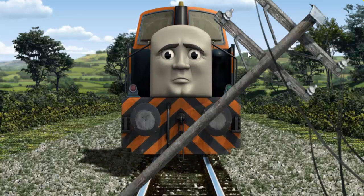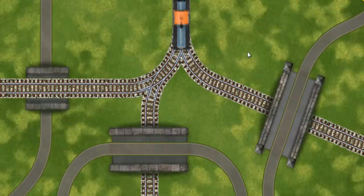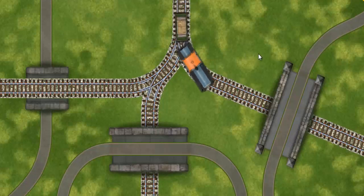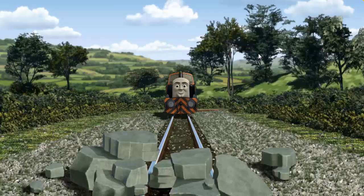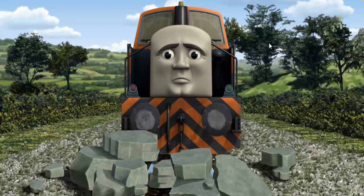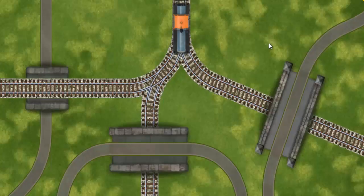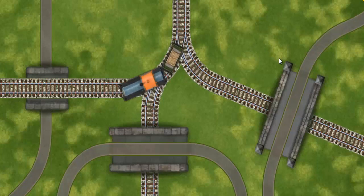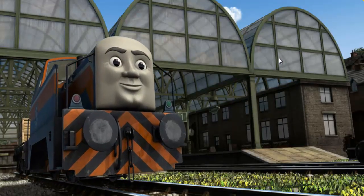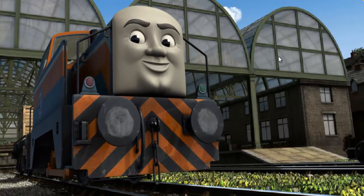Suddenly, Den had to stop. He needed to go a different way. Find the track that goes over the shortest bridge. Den was on the wrong track. He needed to go a different way. Help Den find the track that goes over the shortest bridge. All clear. Den arrived proudly at Knapford Station. With your help, he was a really useful engine.